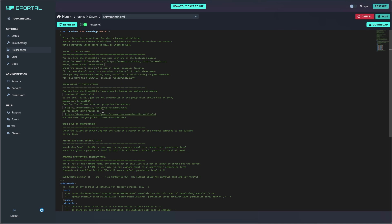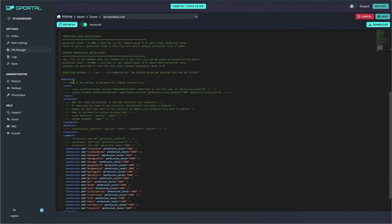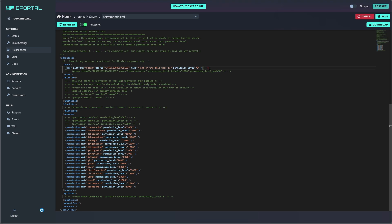After you have your Steam ID, just scroll down. You're going to go to admin tools. What you're looking for is this line right here — basically this is like a little sample code. It's not active right now because it has that arrow, the exclamation point, and the two dashes in front of it and behind it. So what we're going to do is remove those from the front and then go to the end and remove those as well. Make sure you don't go too far — you don't want to hit the next one. You just get that arrow and the dash, that's all you need.